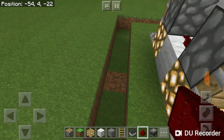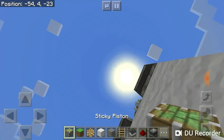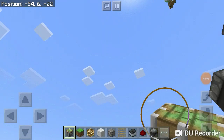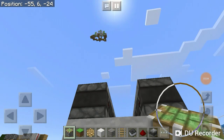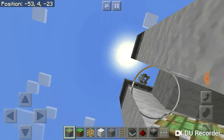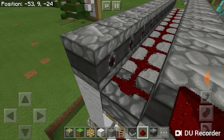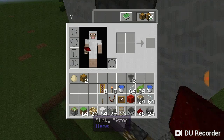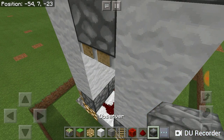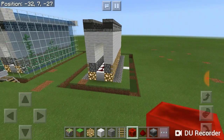Now grab the sticky piston you're going to need. Actually, I messed up a piece — what you're going to need to do is remove this and put the sticky piston right there instead of that redstone. Put the sticky piston there, put a piece of redstone on top of it so you won't mess it up, and then put the one block of redstone right here. When it pushes down, it should power the redstone.